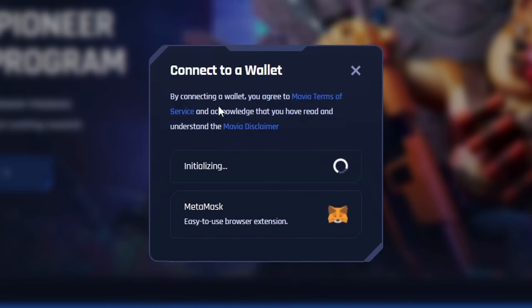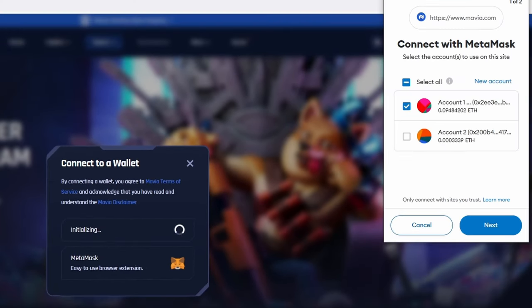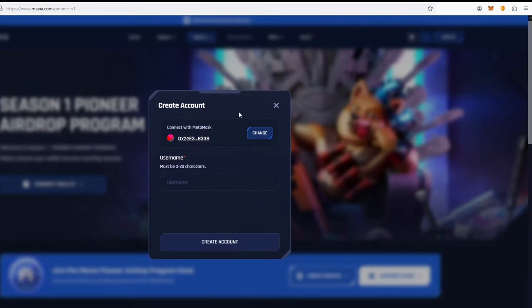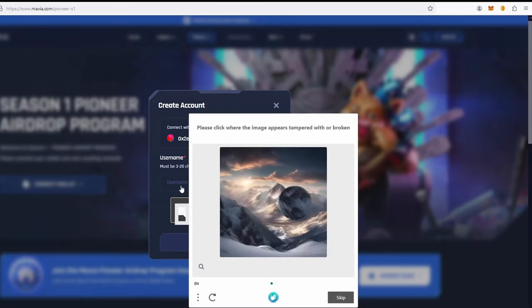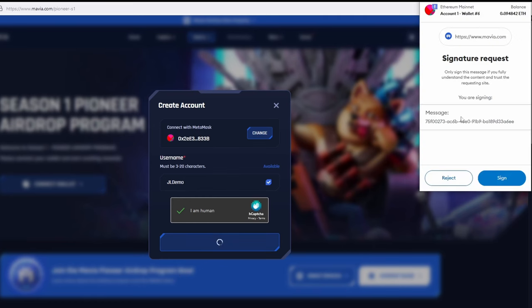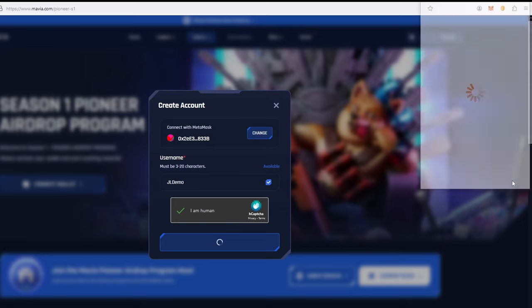After you sign into your MetaMask, you'll be asked for a signature. Make sure you're on mavia.com and didn't click a scam link — always double-check everything. Select the account you want to link, click Next, then click Connect. Here you'll choose your username and complete the captcha. Pick a username, then click Connect to confirm. You'll get another message to sign — click Sign — and then your account is created.